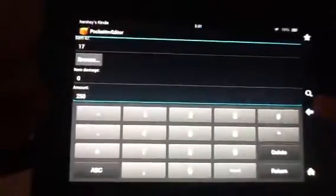Press Edit Inventory, and press on this. Now you can change the amount to whatever you like — I'm pressing 250. Press the back button. Saved! Now go to Minecraft.